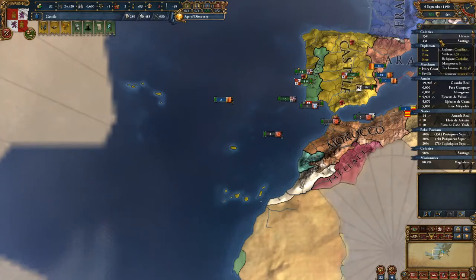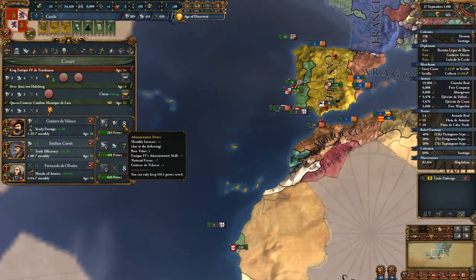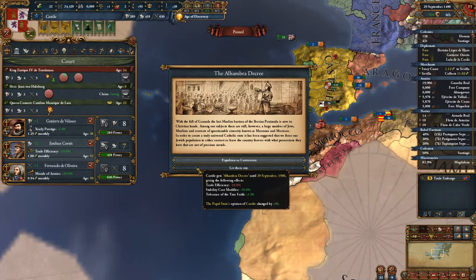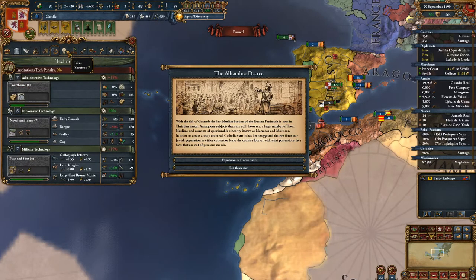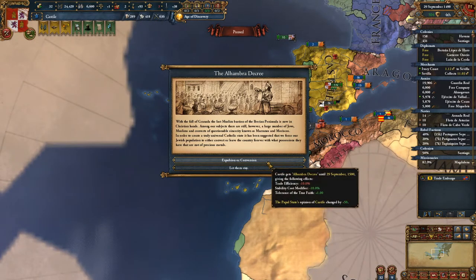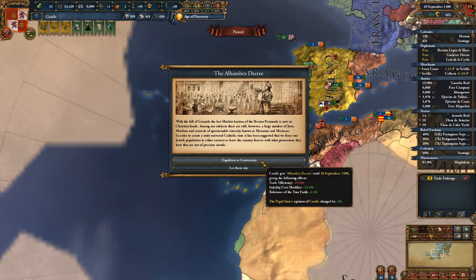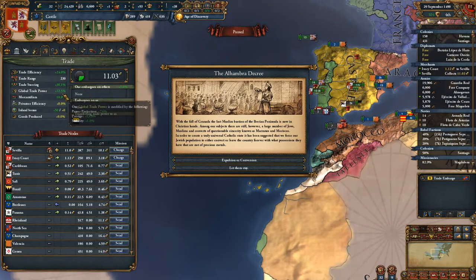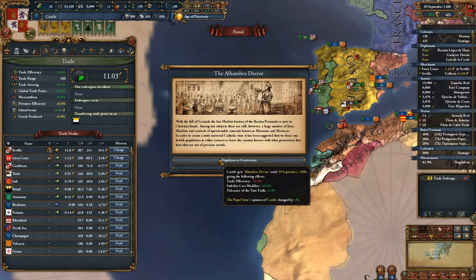Basically, what you're going to be doing is just waiting for the colonists to form. It would also be good to have some admin power so that you can begin to get your idea going. The Papal State's opinion of me changes, and we get stability cost as well as tolerance of the true faith, but the Papal State's opinion of Castile changed by plus 50. Tolerance of the true faith would be nice. This early in the game, trade's not overly important, but it is something.